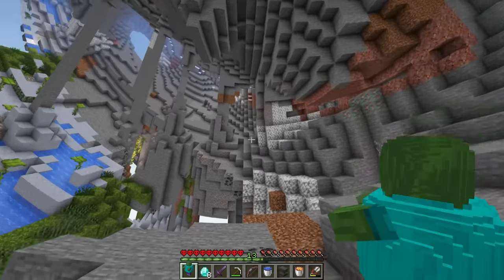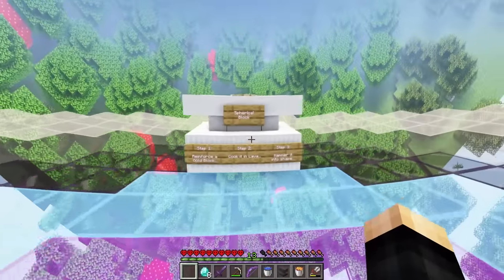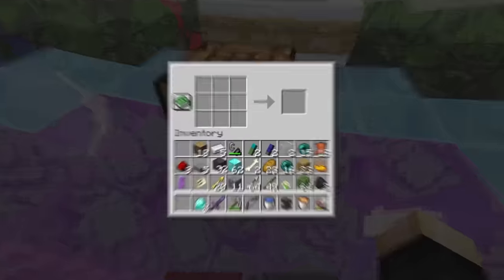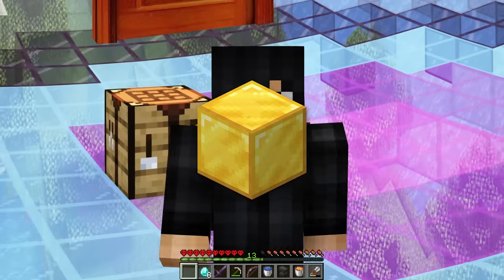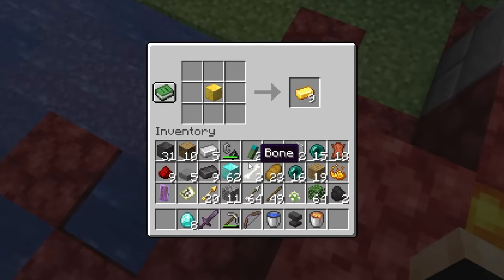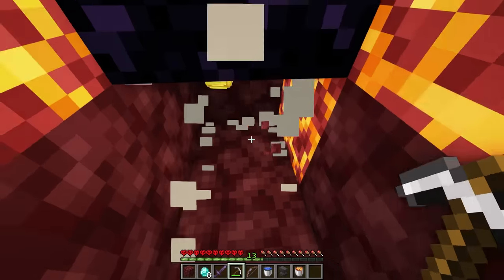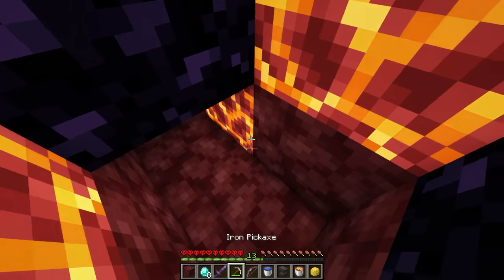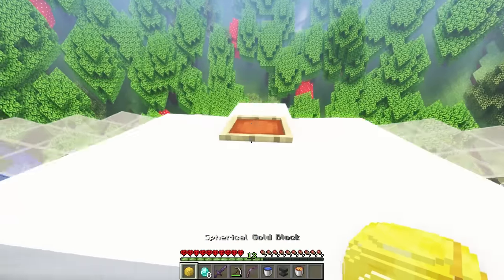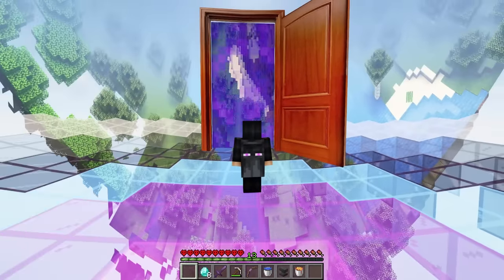Spherical mob placed. Now for the spherical block: reinforce a gold block with netherite ingots, cook it in lava, then hammer it into shape. I craft a reinforced gold block using one gold block and a bunch of netherite ingots, place it under lava — it becomes a spherical gold block! Placing it in the final slot: spherical item, spherical mob, spherical block — all done.